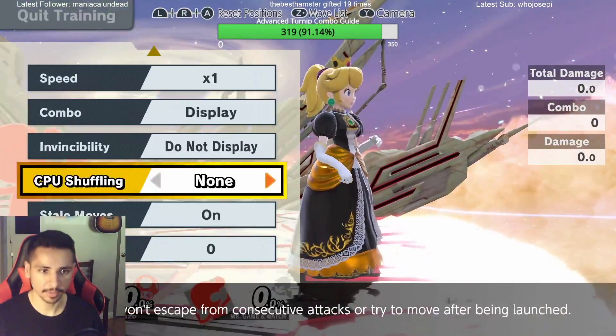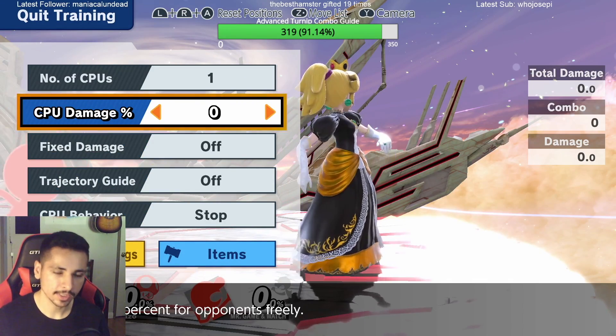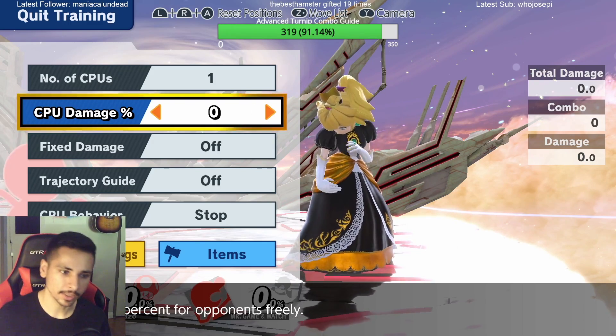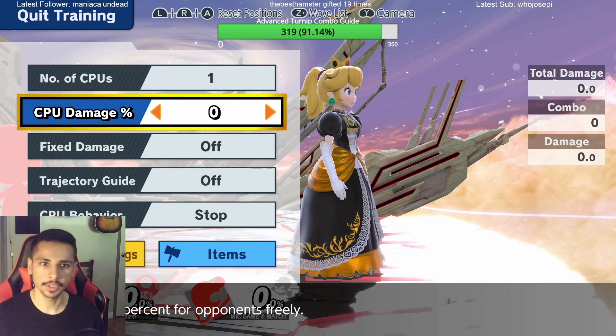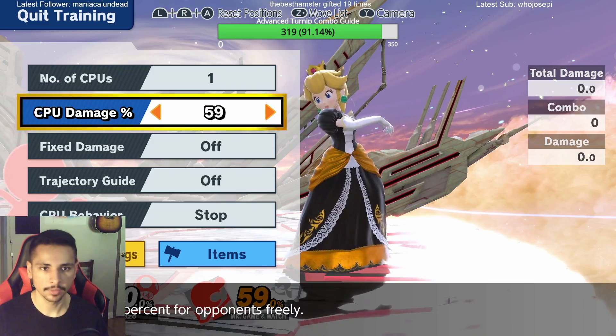You need to have your opponent at a specific percent. The golden percent is usually between 65 and 70 — that's the best percent to start it at. Anything below is not going to be true, or it's going to be very frame-specific, very frame-tight.